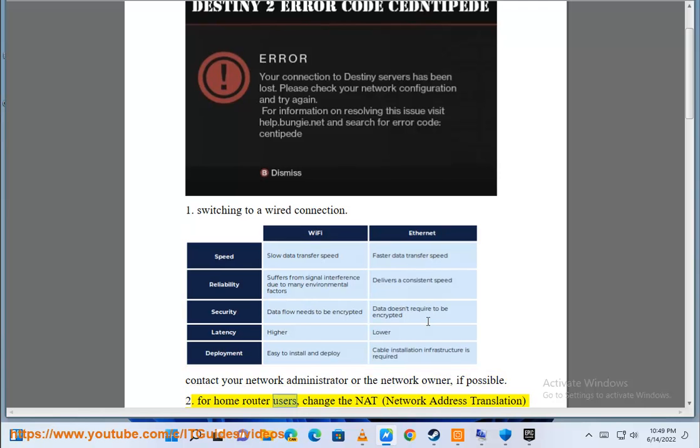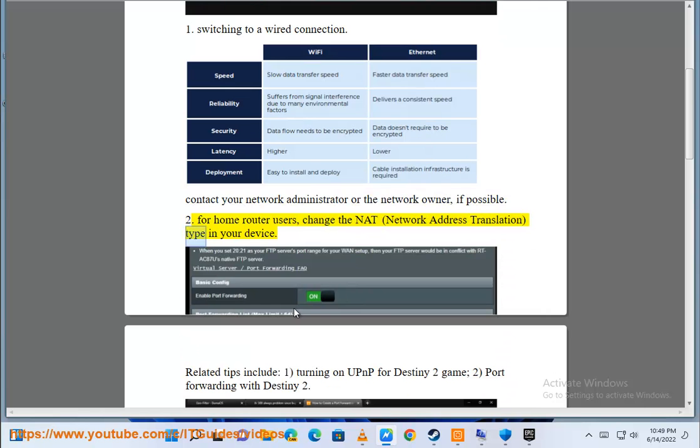2. For home router users, change the NAT (network address translation) type in your device.